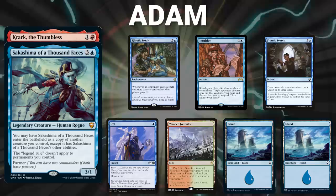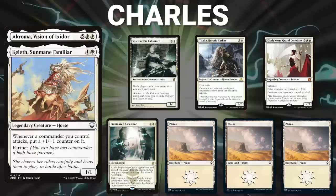Charles brings back Akroma and Keleth. His opening hand contains Spirit of the Labyrinth, Thalia Heretic Cathar, Elesh Norn Grand Cenobite, Luminarch Ascension, and three Plains.